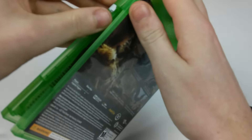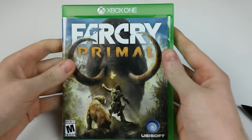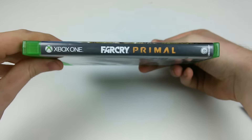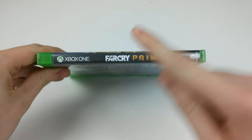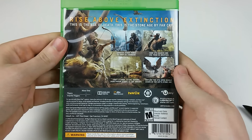Why do they even do that? I mean, I know it's like security reasons when you buy it, but it's just so annoying. So there we go guys — this is the cover. I'll show you all around. This is the spine of it: Far Cry Primal. It looks really cool how they made the word Primal. And then we have the back of it that you guys have already seen.